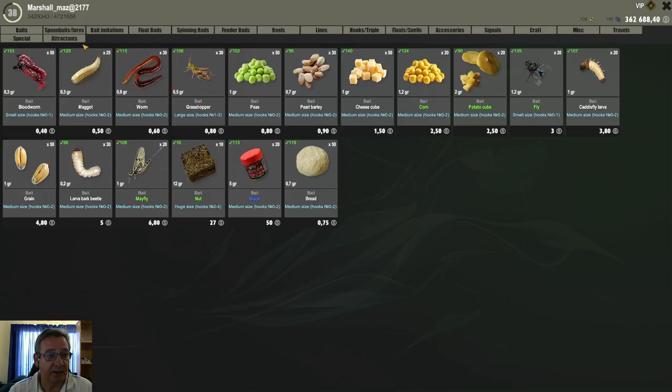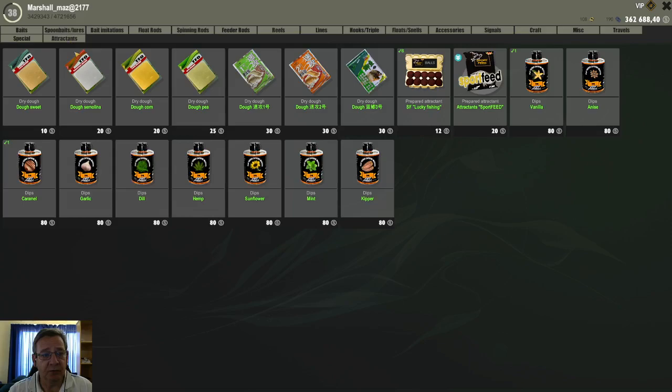Where you find the ingredients in the store, you go to Attractants — they are listed under Attractants. You need to buy two things: a dry dough base. You'll see these dry dough bases come in different ones — corn, semolina, sweet, and others. Note that the descriptions are not correct yet, but hopefully that will get fixed quickly. You can buy any one of these base options.